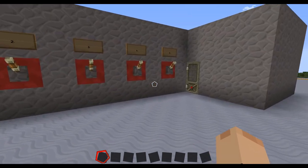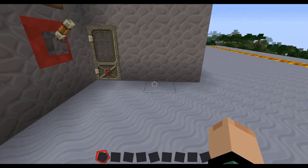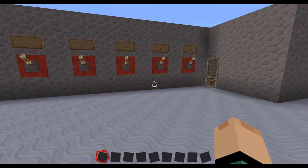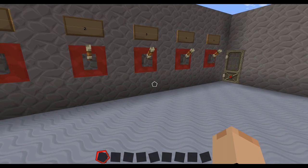So if you want to build like an adventure map, or you want to be in a protected zone because somebody could just break right through your door and you want to build a combination lock for your door so nobody could get in to all of your stuff, this is a video for you.